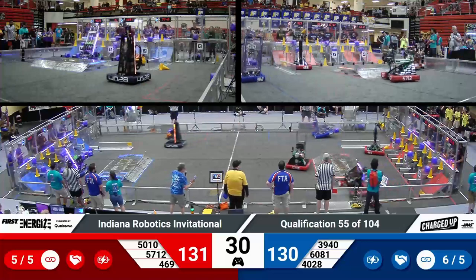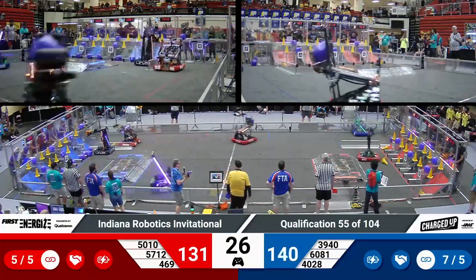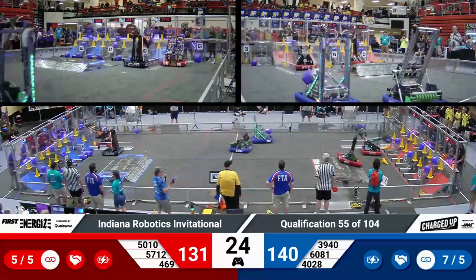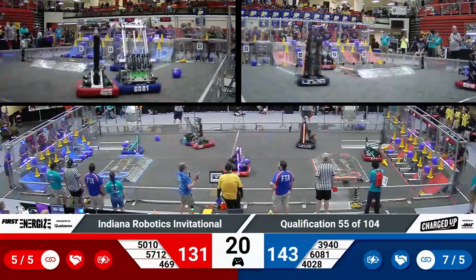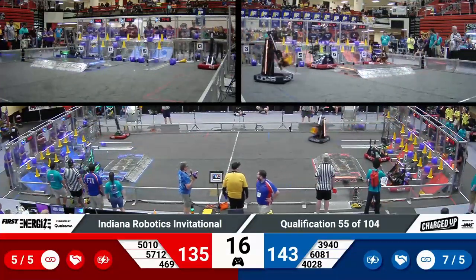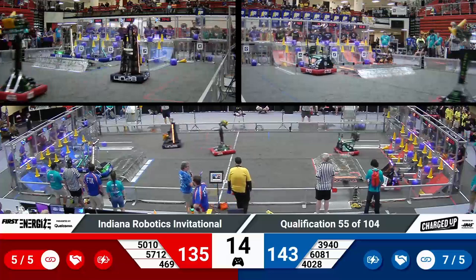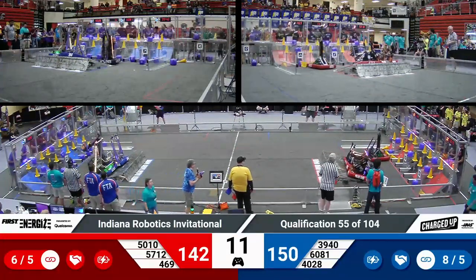Hemlock's Gray Matter scoring a cube for the Red Alliance. Las Gorillas had a cone, but they dropped it out of the field — that's not going to score. Hemlock's Gray Matter with another object — they score it down low, and then they push in that cone that was missed earlier by the Gorillas.